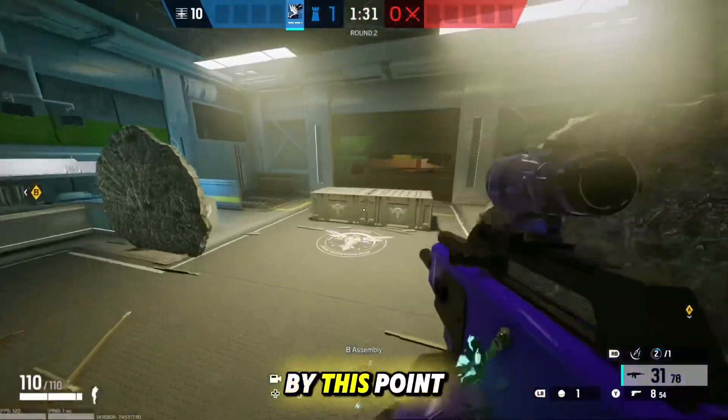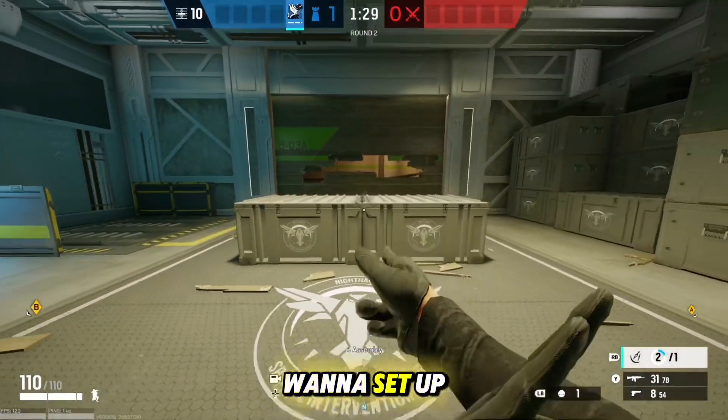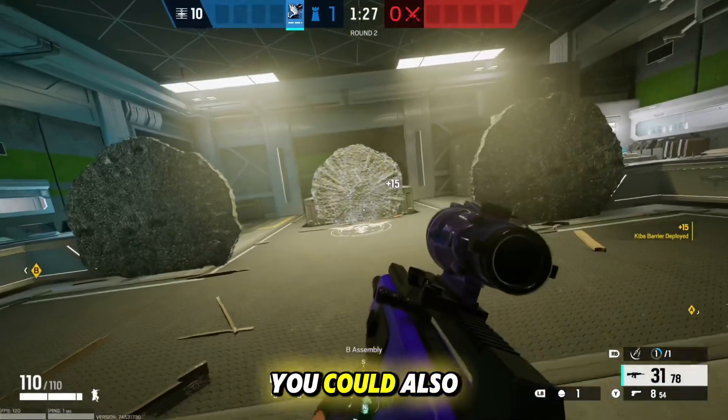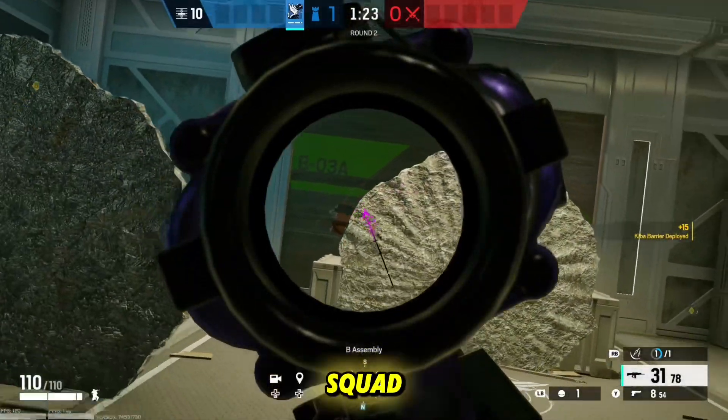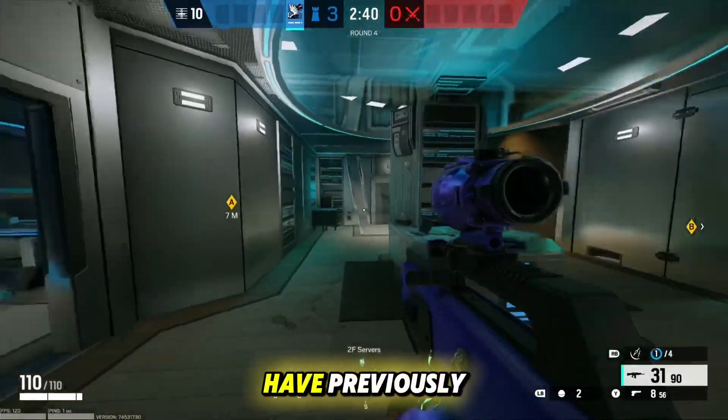You can even come up beside the barricade, hop on top of the desk, and hold an angle on the wall from above. Now by this point we're out of barricades, but if you want to set up this site very well you could also throw a third barricade in the center on these boxes. This gives you and your squad a whole lot of extra cover that you didn't have previously.